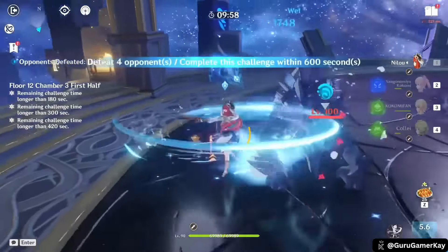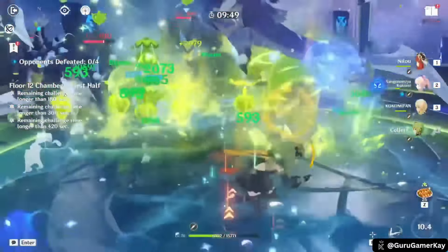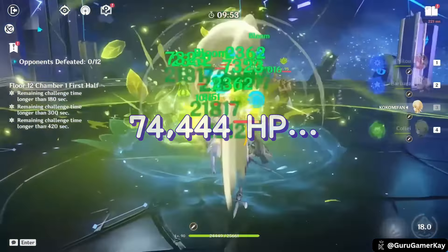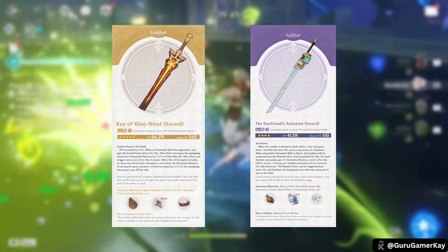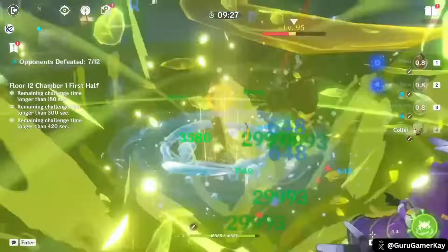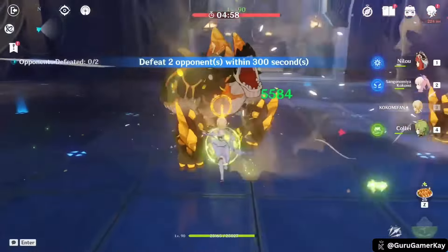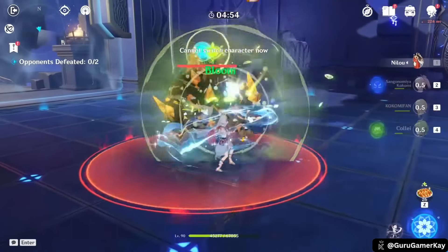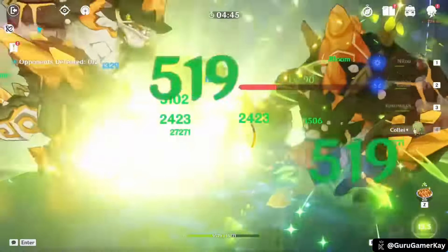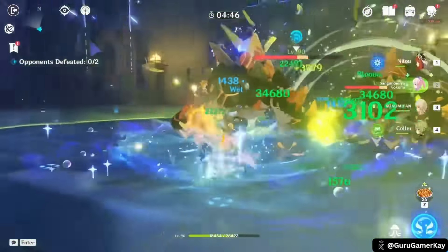Nilou is a 5-star Hydro Sword user primarily designed as a support character who specializes in enhancing Bloom reactions. Her unique mechanic revolves around creating bountiful cores, which boost the damage of Bloom reactions. To maximize Nilou's support capabilities, focus on building HP to the recommended cap of 74,444. Prioritize weapons like Key of Khaj-Nisut or the Dockhand's Assistant, as they offer the best HP scaling. Energy Recharge becomes crucial for consistent elemental burst usage, aiming for 150–180%. Nilou's core gameplay involves her Elemental Skill, Dance of Haftkarsvar, in conjunction with her Elemental Burst, Dance of Abzendegi: Distant Dreams, Listening Spring. The skill has two forms — Sword Dance minimizes Nilou's personal Bloom ownership, while Whirling Steps promotes more frequent Bloom reactions.